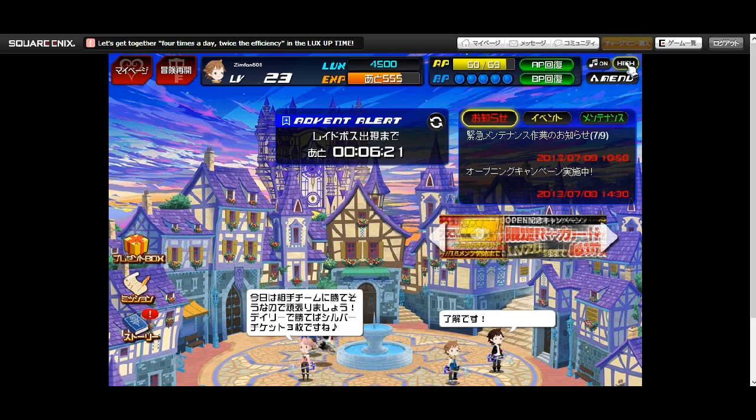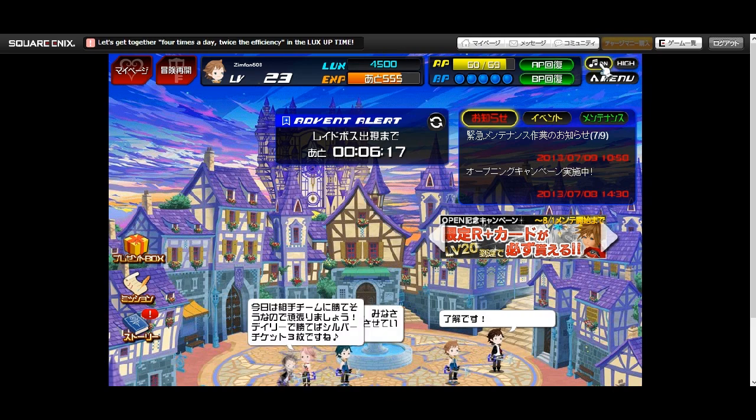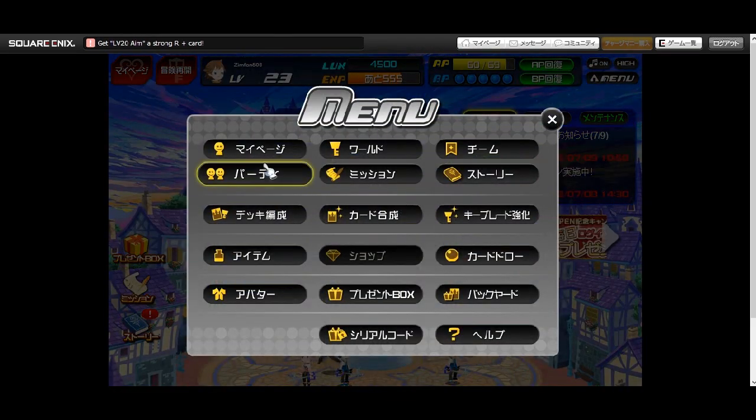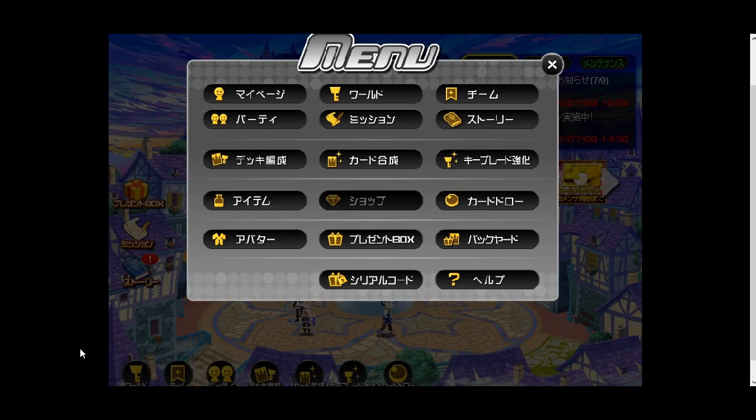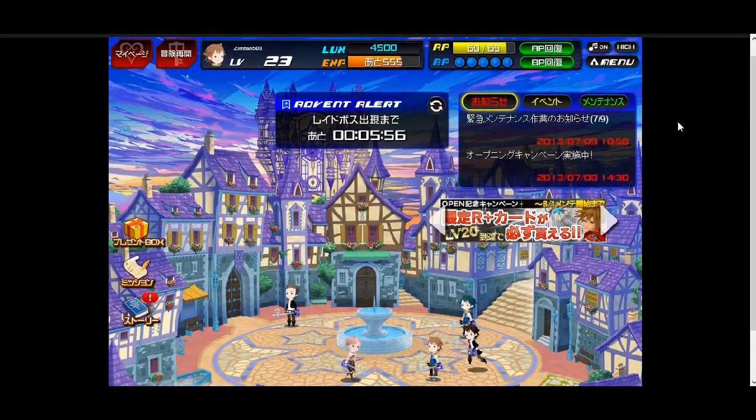Over here we have your graphics — higher or lower — and turning the music on and off. Over here we have your menu, which is pretty much the same thing as the buttons down here. Right here is where all the missions are, here's your party members, and this button takes you back to Daybreak Town.